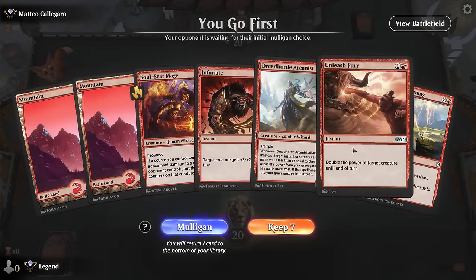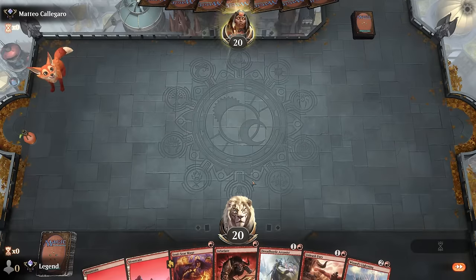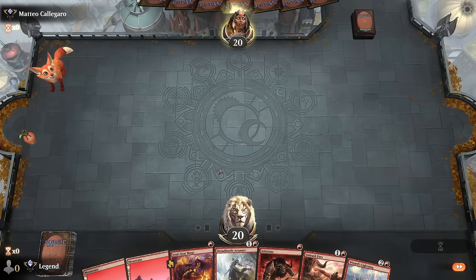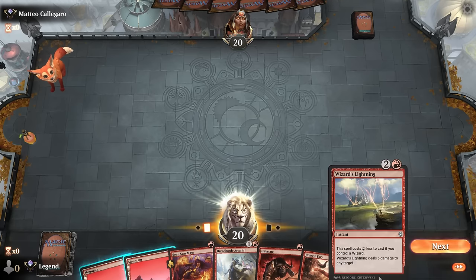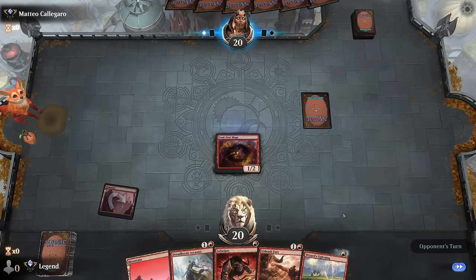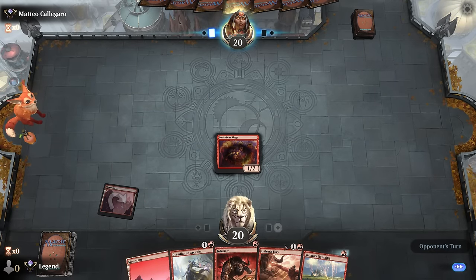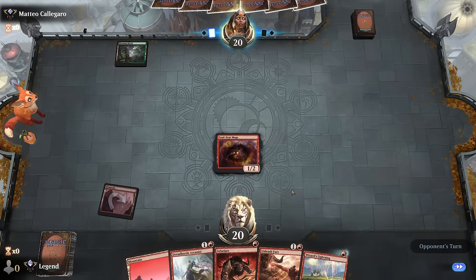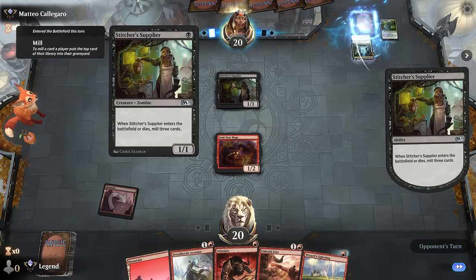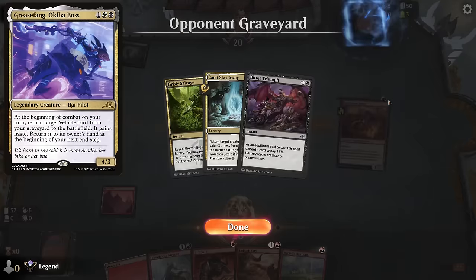We're on the play with a keepable hand: two creatures, pump spells, a bit of removal, plenty of wizards to enable Wizard's Lightning, and Arcanist can even get it back if we Infuriate it. The combo of Infuriate and Unleash Fury on an Arcanist can deal a surprising amount of damage. Our opponent appears to be on a self-mill deck—looks like Grease Fang.